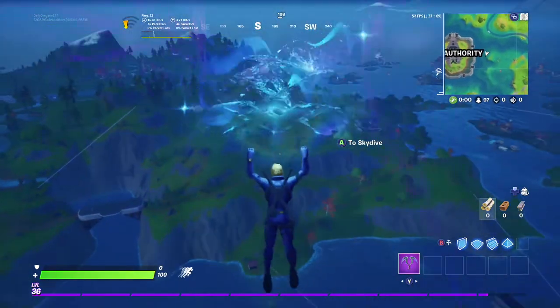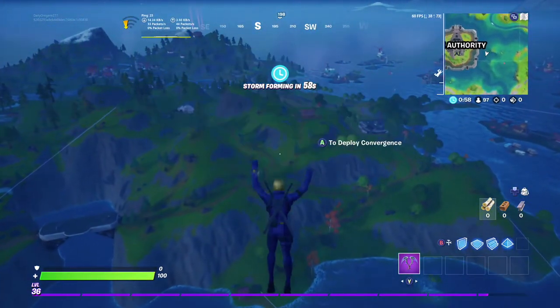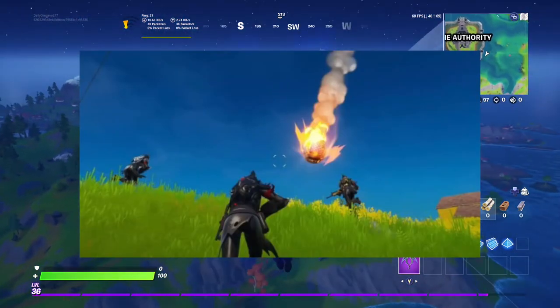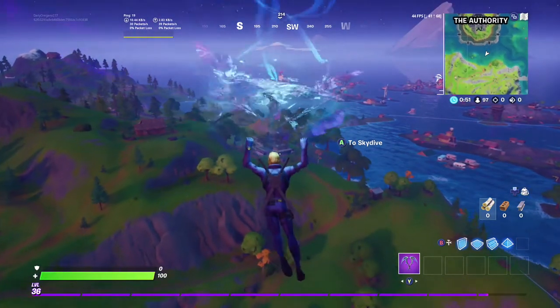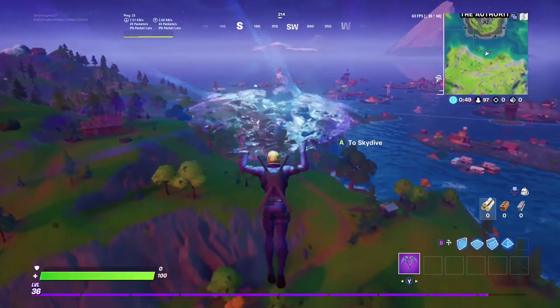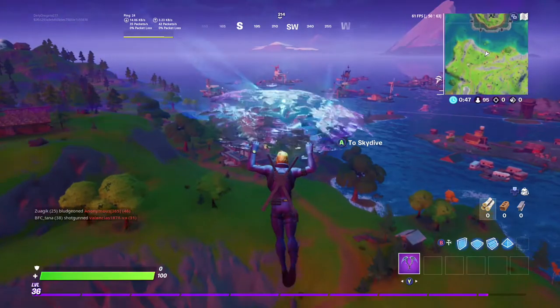Pretty much what you guys have to do is find a marauder group. They'll be spawning in these shells, and I'll show you guys what they look like on the screen. There are also rifts that they come out of, which make them pretty easy to see.